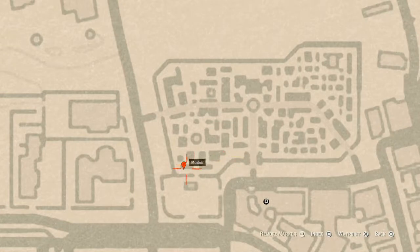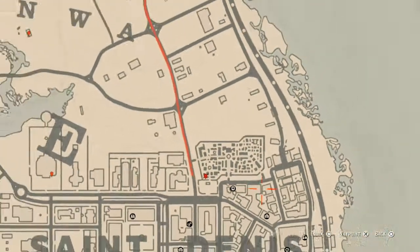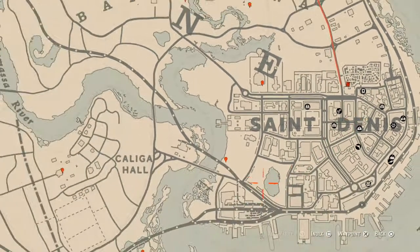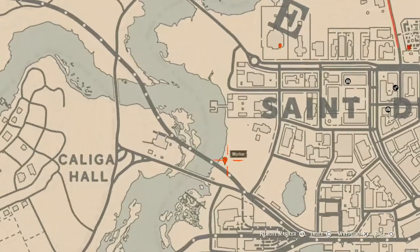At this next location you will get a tarot card — the Knight of Wands. It's right in the mausoleum; as soon as you come in front of it, right there is where it will be. Remember to use your eagle eye to see where everything is.